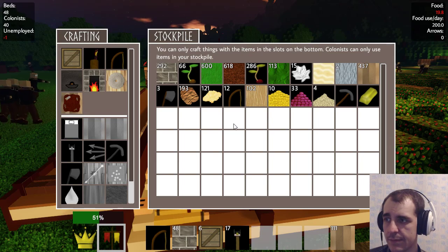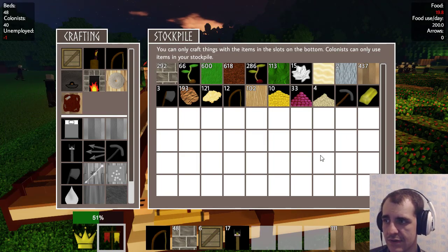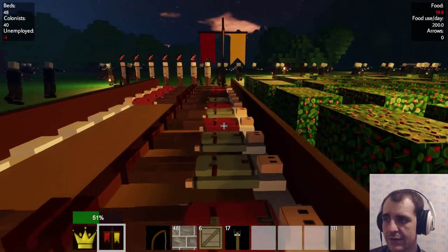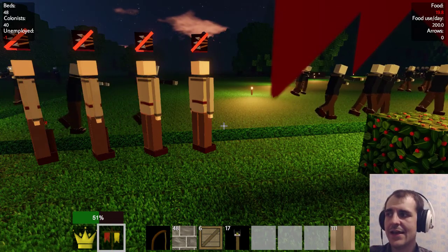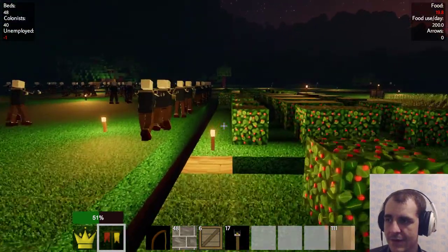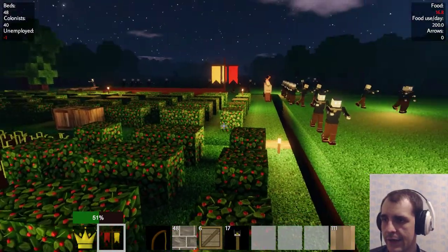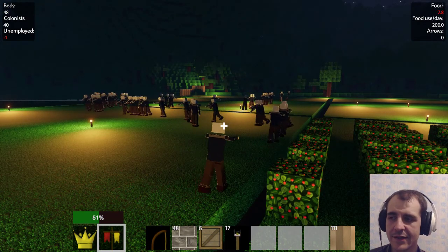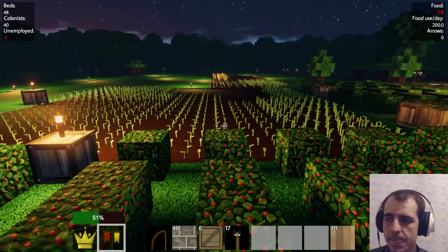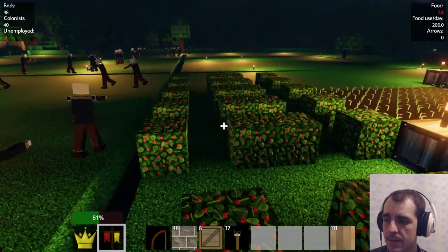Oh my god, this is not the time to go to sleep. What's with the iron — iron ingot? I don't see any, we don't have it. Oh, they made some arrows — but guess what's gonna happen now? Look at this crap. Guys, it's time to wake up and make some iron. Yeah, might as well go with that. Does that sound like a good idea? Because it sounds like a great one to me.